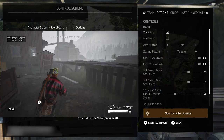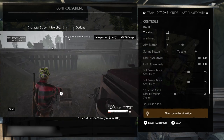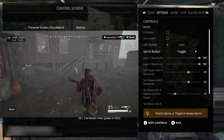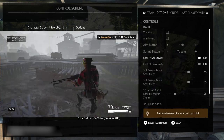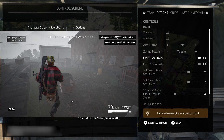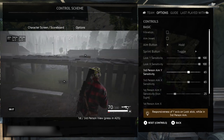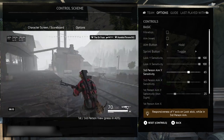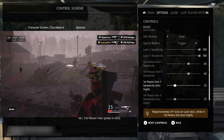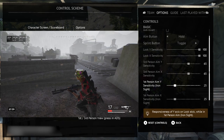Some players do prefer to have a different setup. Turn your vibration off — no check mark. It does throw your accuracy off slightly and every bit of advantage helps. I have my aim inversion off, my aim button on hold, and my sprint button on toggle. Those three settings are personal preference, but if you're holding the sprint button all day every day, you might get a sore thumb. I set my third person aim sensitivity to 65, which is slightly faster than most, but in conjunction with the shorter thumbsticks I use, it is fairly responsive. I keep my first person aim sensitivity on 25.